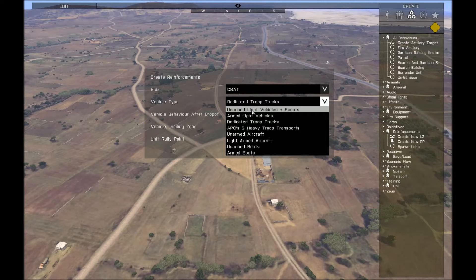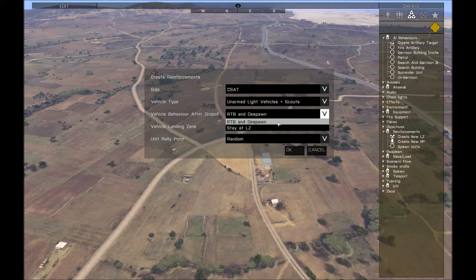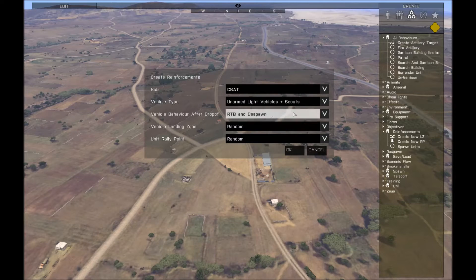Initially we'll just do some light vehicles. You can also change the behavior after the vehicle drops off — you can have them come back and despawn, or you can have them stay at the LZ. This is pretty useful for armed vehicles if you want them to stay and cover the units moving in.